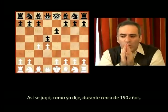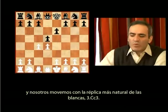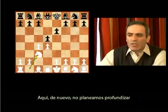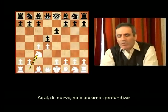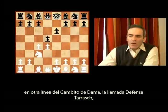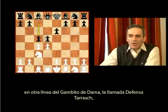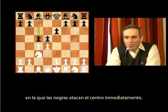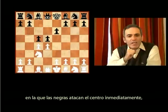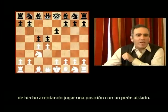So it was played, as I said, for nearly 150 years, and we of course move with the most natural reply Nc3 for White. Here again, we are not planning to go very deep into another side of the Queen's Gambit — the so-called Tarrasch Defense — where Black is immediately attacking the center, in fact agreeing to play a position with an isolated pawn.